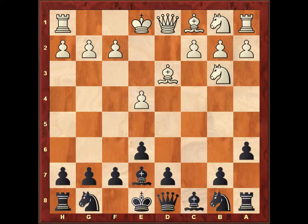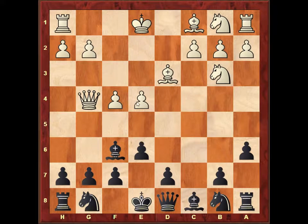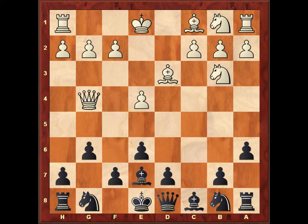White played knight to c3. Looks like a normal developing move; however, this was a slight inaccuracy. White is usually supposed to play queen to g4, which attacks the g7 pawn and forces black to play g6. Defending with a bishop probably won't be good enough because of moves such as f4 and e5 attacking that bishop. After g6 we can see that black is weakening his dark squares. But in the game white just played knight c3.